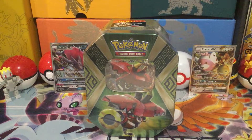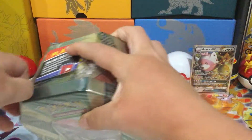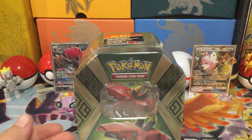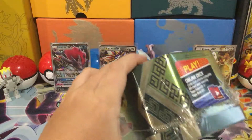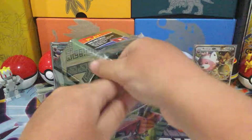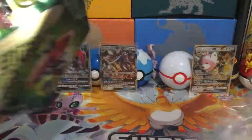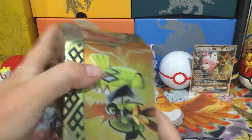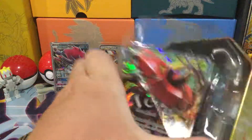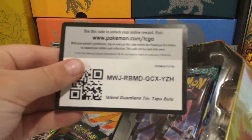Tapu Bulu GX tin, here we go. I don't think we'll need scissors, but I might — I'll just open it with scissors so we don't spend a minute trying to open the tin like last time. Let's open that up. You guys can have that code card — there you go.